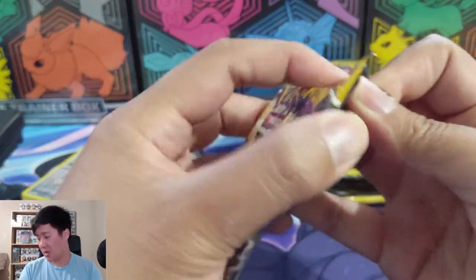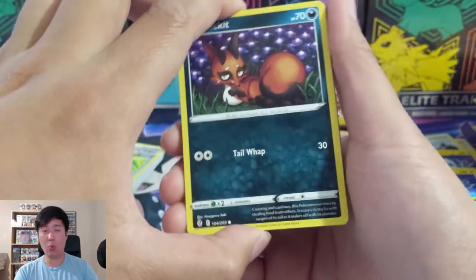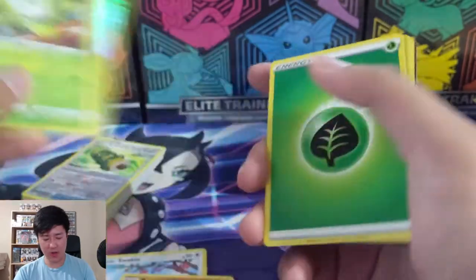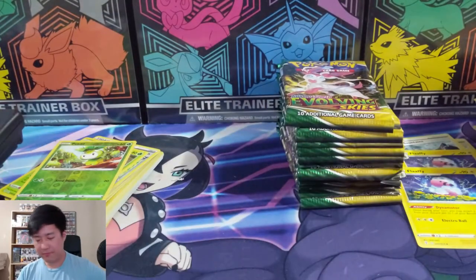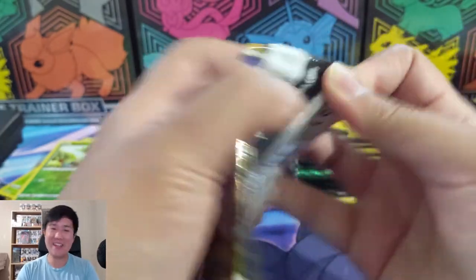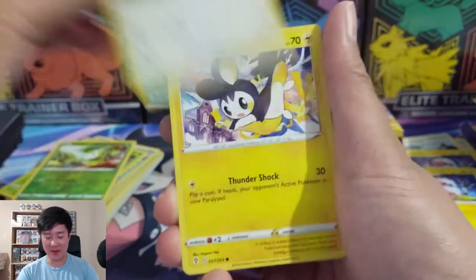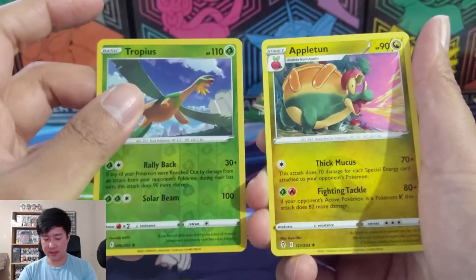In the Eevee tins there are four packs - typical thing - and it has one Evolving Skies. Interesting that they went down to one pack, I definitely would have preferred two, then one Chilling Reign, one Battle Styles, then Sword and Shield base. I would not have minded if they had two of the most recent set, then one from the previous set, and then one from an older generation - like Sun and Moon sets would have been awesome.